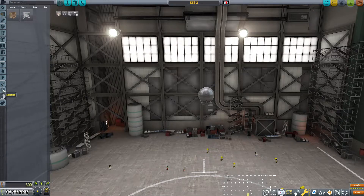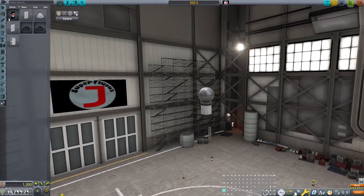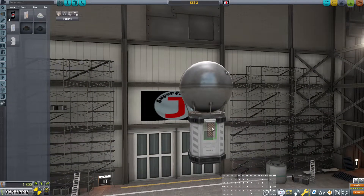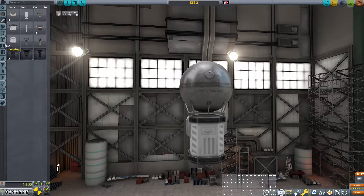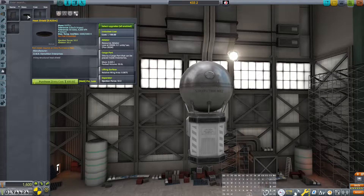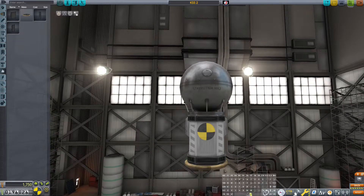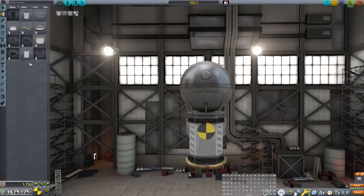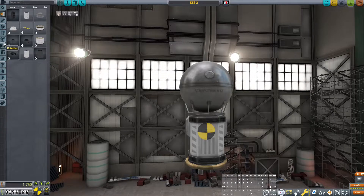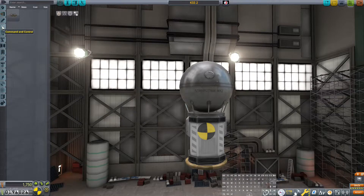The cheapest way is the Stayputnik. So if we do the Stayputnik and we put a drogue chute on it, and then one of these experiment return capsules to put the drogue chutes on — and maybe even go crazy and put a heat shield on the bottom because this is important data we're returning. Let me go to R&D — we have 175 science. I wanted docking ports — that's a must have. So we're just going to buy that.